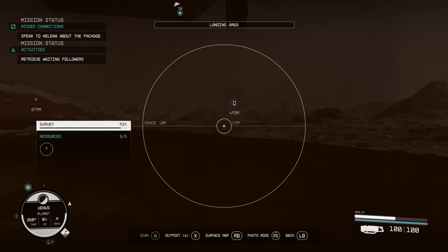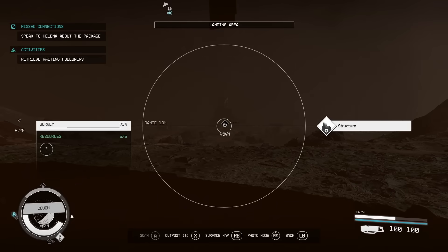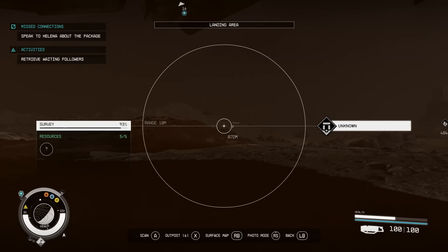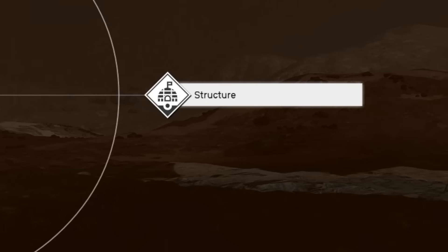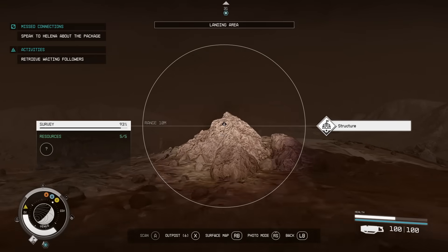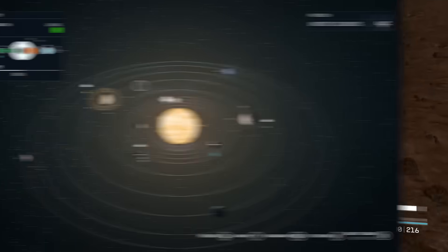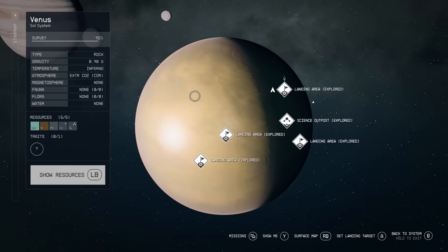Scanning those little dots on your watch will reveal more about each location. What you want first is an unknown structure with a specific icon on your scanner — scanning it reveals what type of structure it is. These can include abandoned buildings, mining rigs, and many other types. What you specifically want is the igloo icon, which indicates an NPC settlement. Each time you land on a different tile on the planet, you'll get completely random possible locations — you may need to land 15 to 20 different times before you find one. Just land, scan everything, and if you don't see the igloo icon, take off and try again.